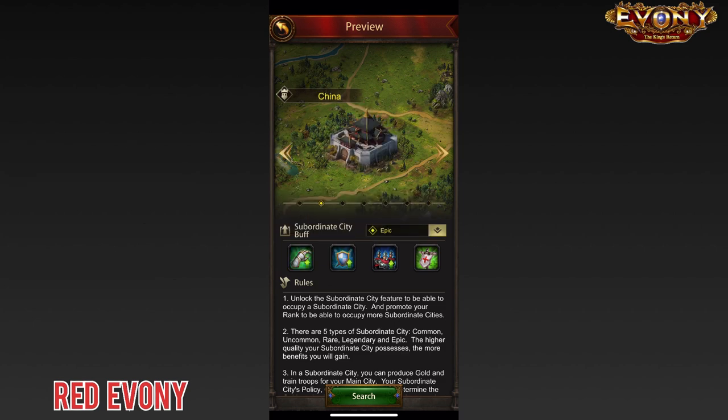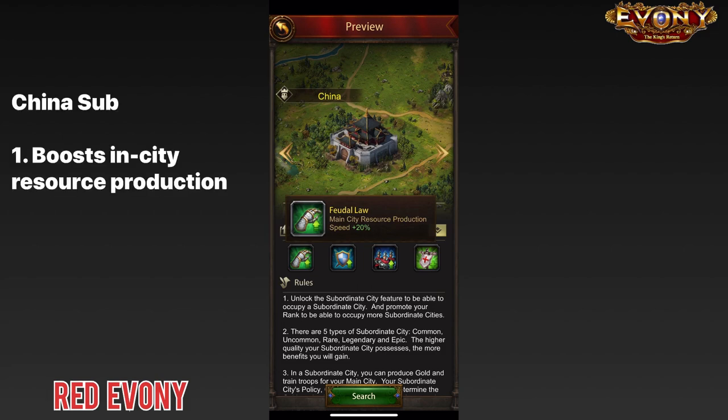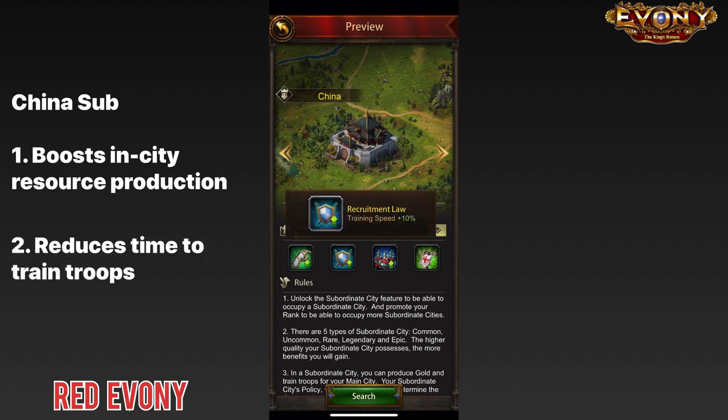Here we have the China subsidy. First buff: main city resource production speed — it boosts your in-city resource production speed for each of the different types of resources. Second buff: training speed — it gives a boost to your training speed, meaning it takes less time to train a certain amount of troops.